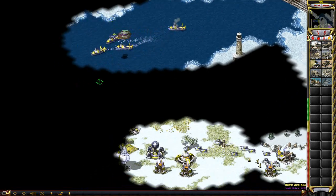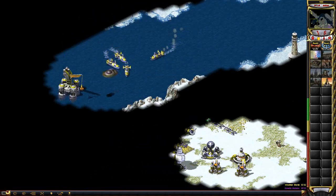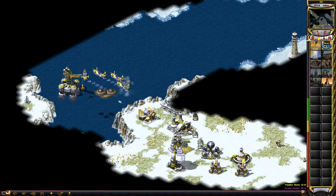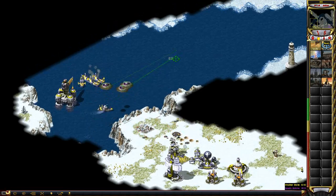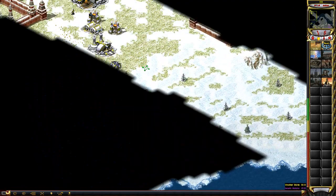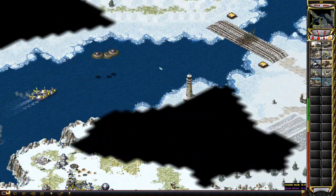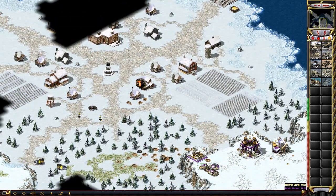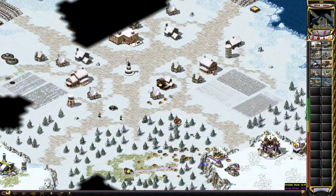No Aegis Cruiser right there — I'm gonna shoot down that area. He has some air defense so it's not safe to attack there. Look at this — boom boom boom — oh there's an Aegis Cruiser! I see a Battle Fortress so I'm going to get out of there. The Aegis isn't fast enough to chase me down; they're not like the Sea Scorpions but they're way stronger than Sea Scorpions. The Aegis Cruiser is the strongest anti-air defense in the game.